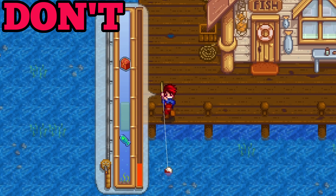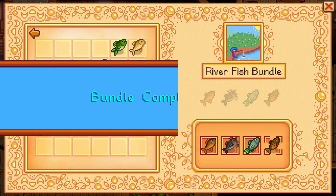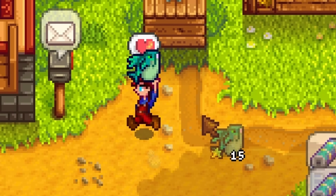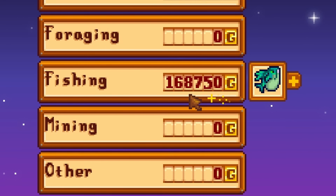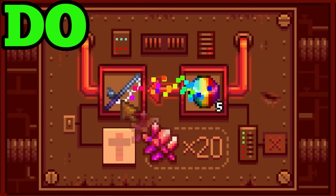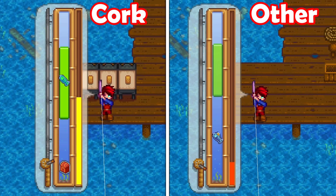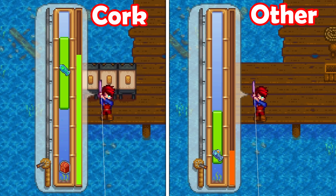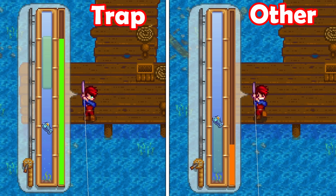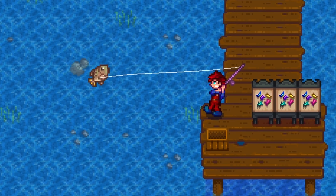Don't ignore fishing. Fishing can seem really hard at first and might not seem worth it except for completing the community center. But if you fish correctly, it can be one of the most profitable things in the early game — you can make 5,000 gold a day with fishing, and it will take crops a while to catch up. Do abuse and utilize all of the mechanics to make fishing almost effortless: max out your fishing level, use seafoam pudding, and use the best fishing tackle. Either use the cork bobber or trap bobber tackle and you will be catching fish with pure ease, especially if you use the tackle that reduces the time to bite.